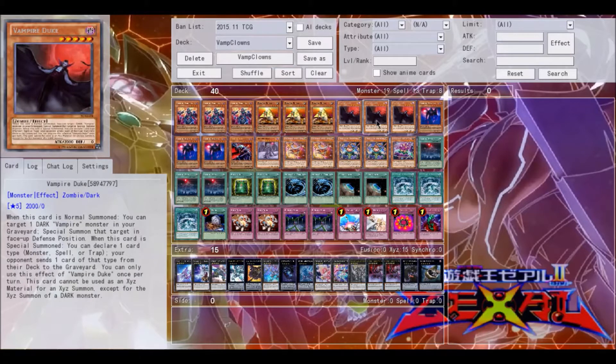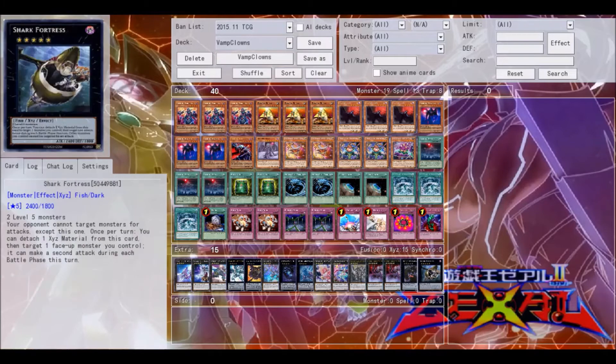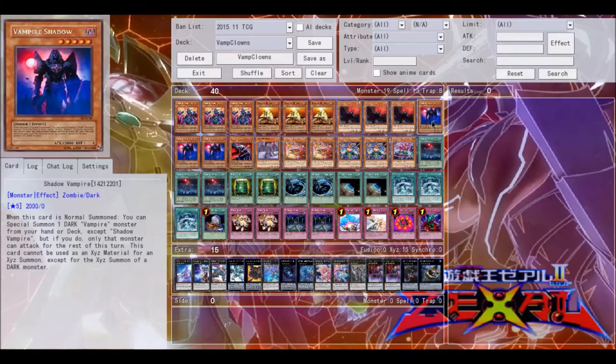Three Vampire Duke. When he's normal summoned, you can target one dark vampire monster in your graveyard and special summon it. When he's special summoned, you can declare one card type and then your opponent sends one card of that type from their deck to the graveyard. However, you can only use your level five zombie vampire monsters for level five, rank five dark monsters — that's why there's only rank five darks in the extra deck, which I'll go over later. Then Shadow Vampire: when he's normal summoned, you can special summon one dark vampire monster from your hand or deck. It works very well with Duke. However, that's the only monster that can attack for that turn, so just be aware of that. He also has the same restriction as Vampire Duke.